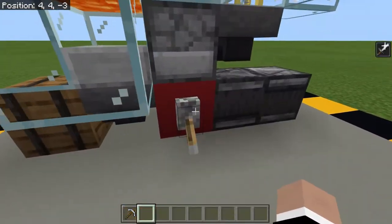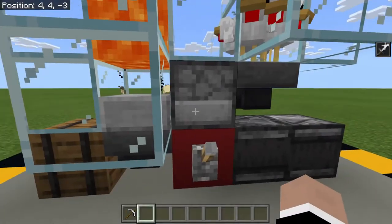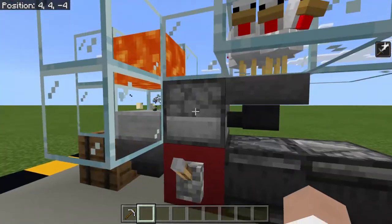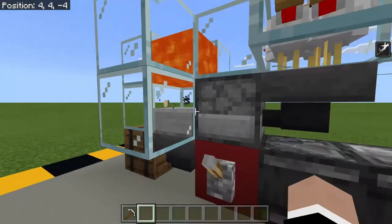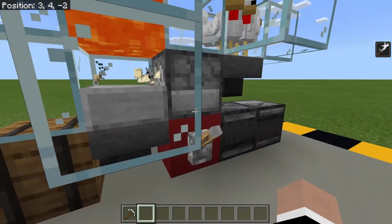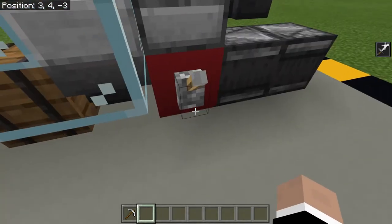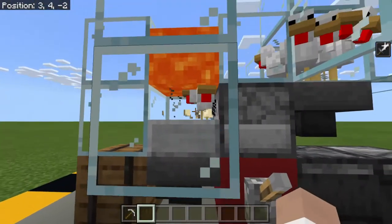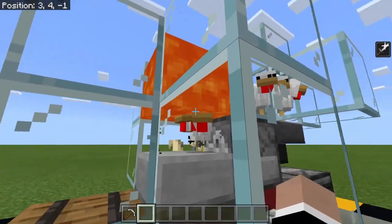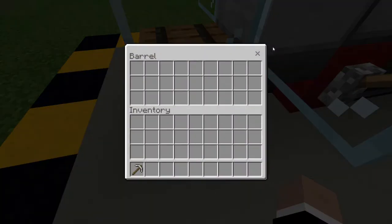What is this lever doing? It is turning off the dispenser, as when it is not on, the dispenser will continue to fire even when there are no eggs in it. So in order for it to work, you must ensure that the lever is in the off or up position. When the chickens grow up, their hitbox will enter the lava and they will cook.